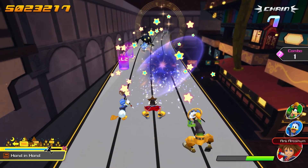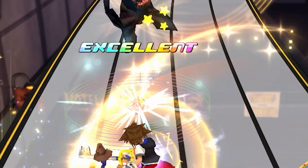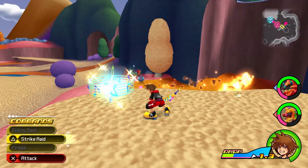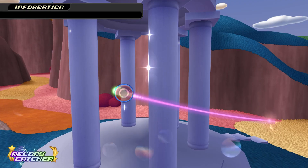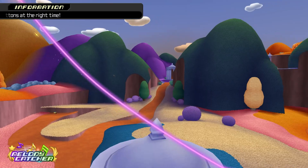The last gameplay detail I wanted to point out is the ability crystal. A circling staff around the crystal pushes out when you interact with it. This kind of reminds me of the sound ideas in Reality Shift's Melody Catcher from the Symphony of Sorcery World in Dream Drop Distance. Of course both being centered around music means they're going to share some common themes.